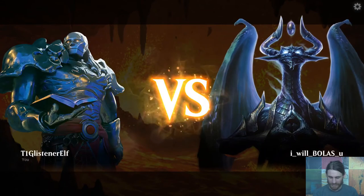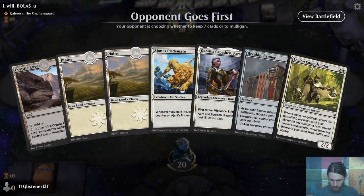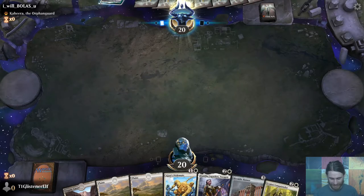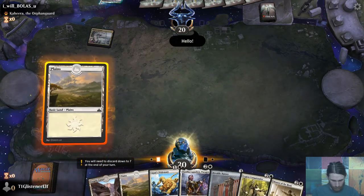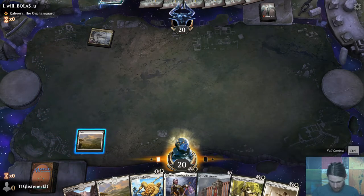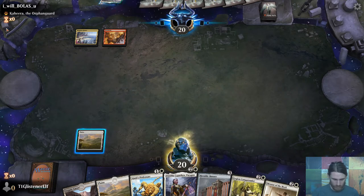I was wondering what that sound was — if it was the game or my computer. It's running hot, folks. It's struggling. Playing against Kara — I'm assuming it's Cats. Hold control, and then pass. This is the Jeskai one, right? Yep.